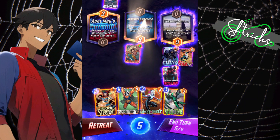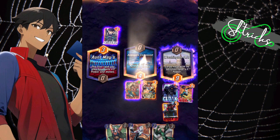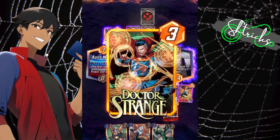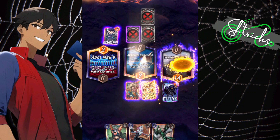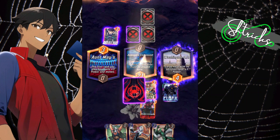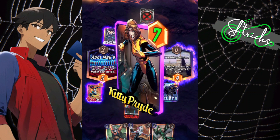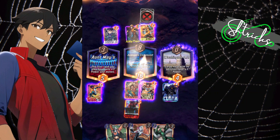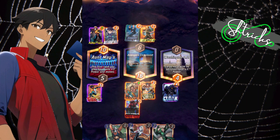Now I can see where my plays are. I'm gonna move Miles over, and I have Doctor Strange so I'm gonna pull back both Miles and Silk over to Avengers Compound. Then Silk swings over to Ant Maze. He's playing Iron Fist with Kitty Pride, punches her over, and then there's Agent Coulson — looks like we're in the last turn.